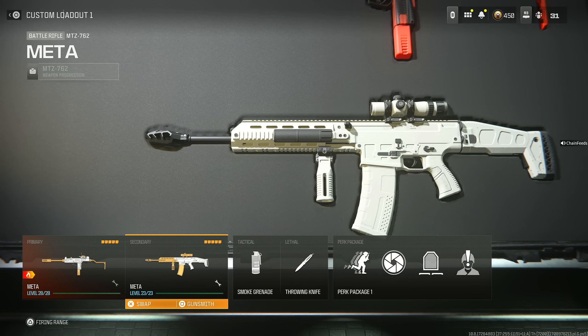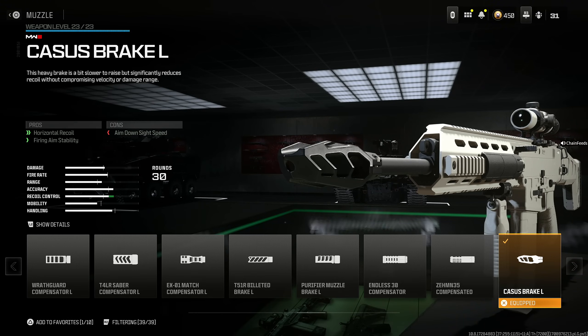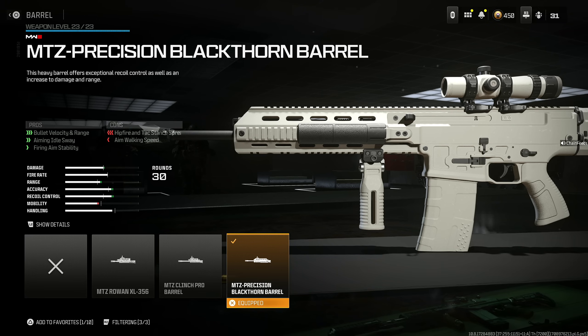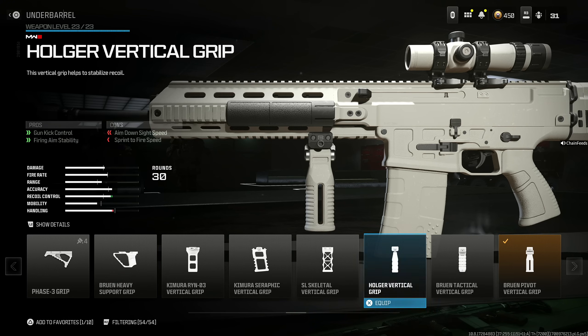Next, we're moving on to the best long range weapon in the game right now, the MTZ-762. I did tweak it a little bit and now it is literally a laser. Throw on the Cassus Break L for horizontal recoil and firing aim stability at the cost of aim down sight speed — this thing is absolutely busted. Next, throw on the MTZ Precision Black Thorn Barrel for bullet velocity and range, aiming idle sway, and firing aim stability. You do lose hip fire attack stance spread and aim walking speed a little bit, but it's not a big deal. This is honestly the perfect build. Throw on the Bruin Pivot Vertical Grip for gun kick control, vertical recoil, aiming idle sway, and firing aim stability at the cost of horizontal recoil, aim down sight speed, and sprint to fire speed. I really have no better alternative — this is the best possible choice out of all of them I've researched.